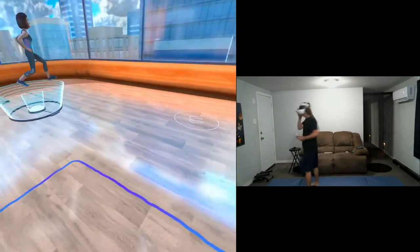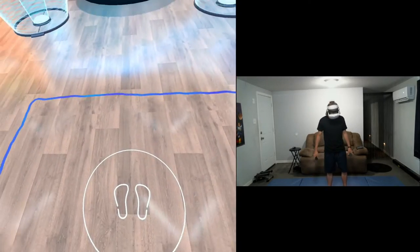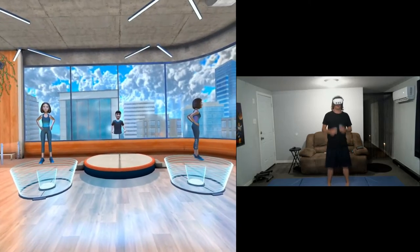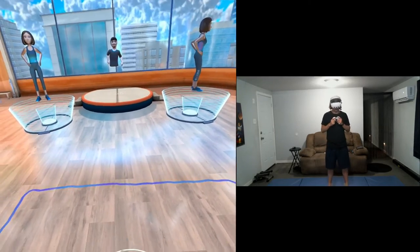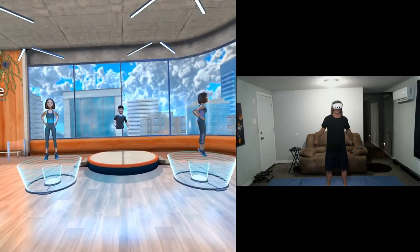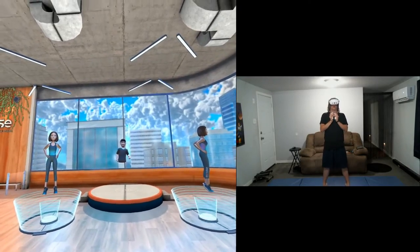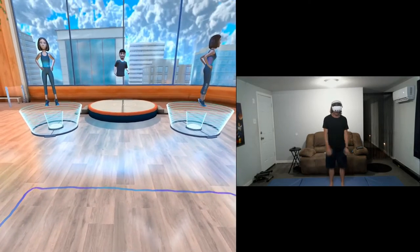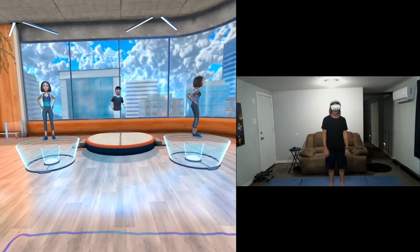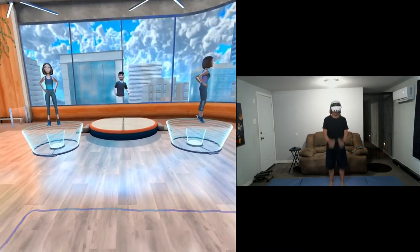Final movement of the day — we have our heel lift. Drive those toes into the ground, lift your heels to the sky. You can keep your hands in your chest or on your hips. Really contract your calf at the top — the peak contraction of this movement. For that extra challenge, squeeze and hold at the top and then come down very slow. We have five, four, three, two, and one.